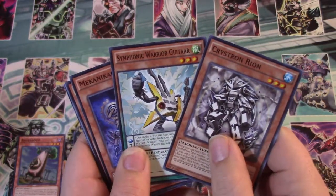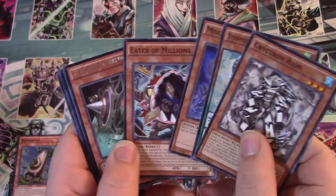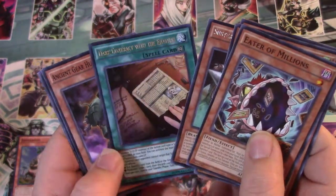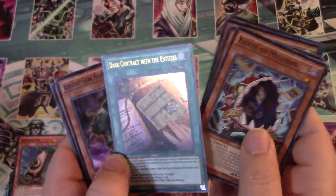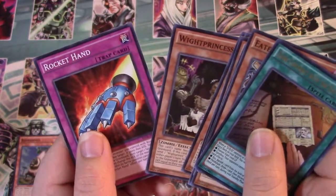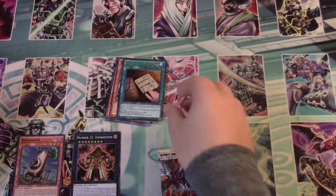Alright, Symphonic Weir Guitar, Mechanical Arc Fiend, Eater of Millions — which is a good common, put them in the front. Got that Sub-Terror Nemesis Defender, and a Dark Contract with the Entities for those DDD Monsters. That's an Ultra Rare, which is pretty cool. Ancient Gear Hunting Hound, White Princess, and Rocket Hand. Actually did pretty good there. We'll get a sleeve for that Ultra Rare we got.